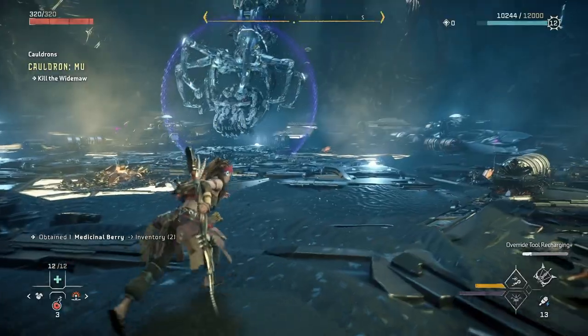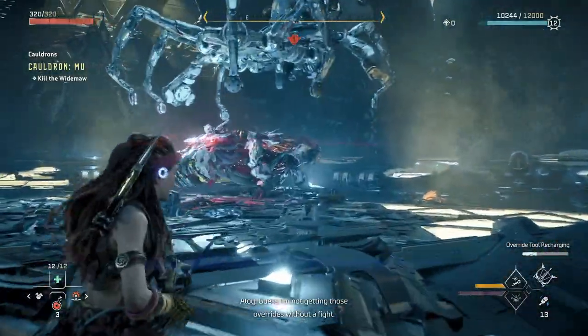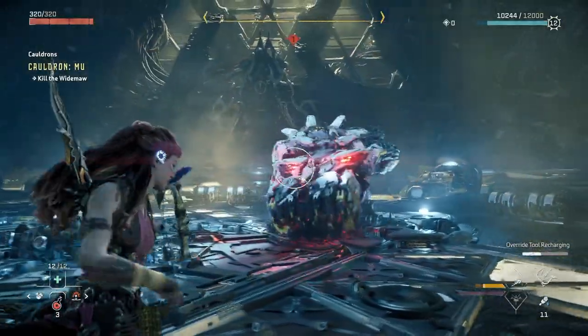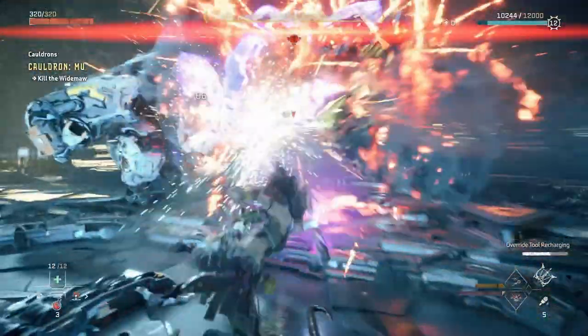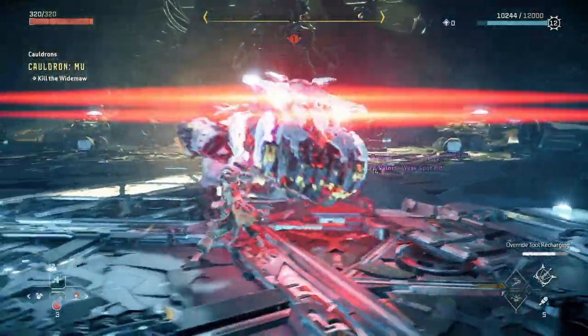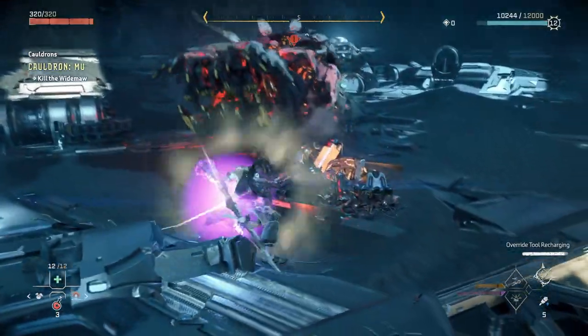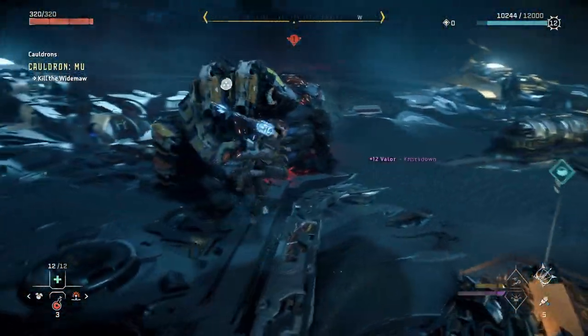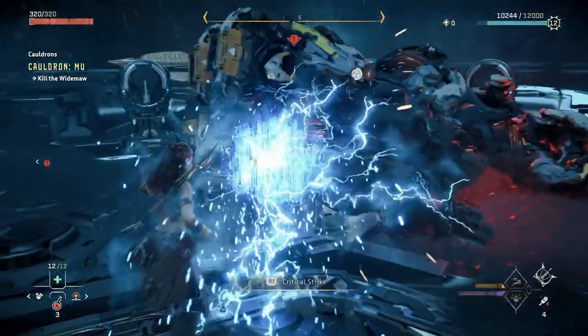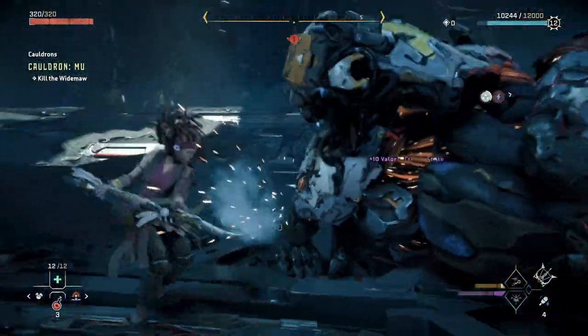Once activating the Widemaw, I quickly ready my Warrior Bow and prepare to fire as many melee detonator arrows into the Widemaw. This ensures I do maximum damage right out of the gate with my heavy attack. Keeping up with the flurry of light attacks to pump out as much damage as I can, the Widemaw attempts to separate so I quickly move back in for another heavy attack, which knocks down the Widemaw, allowing me to get some crit hits as well as take advantage of the resonator blasts.